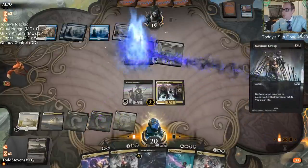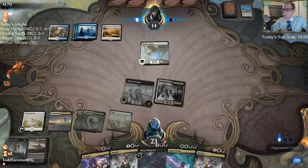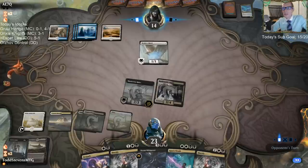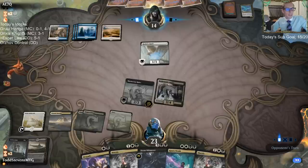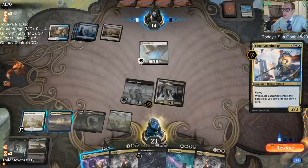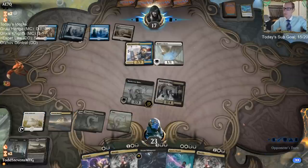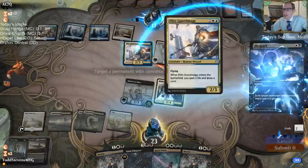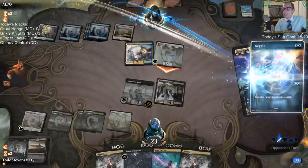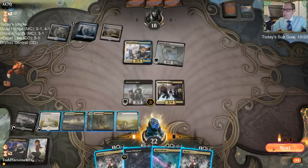I'd recommend Azorius Skies for best-of-one — we did a YouTube video about it about two weeks ago and it's a real good best-of-one deck. I didn't realize Castle was going to come into play tapped — I don't have any Swamps. We mortify the Sphinx. Basically anything we draw here is reasonable and we'll have Doom Whisperer to surveil later.